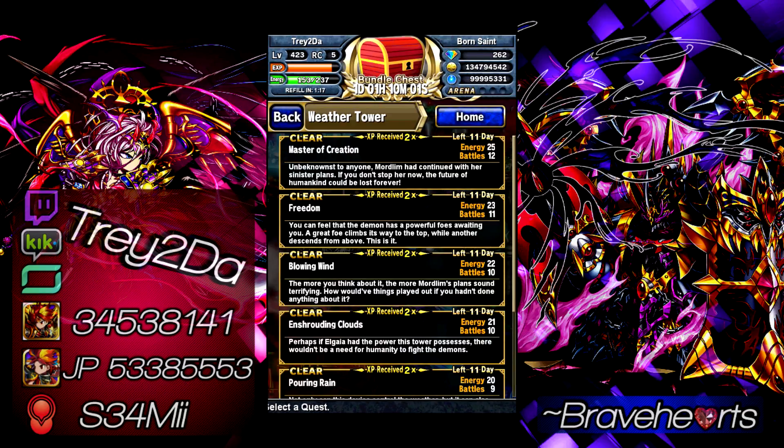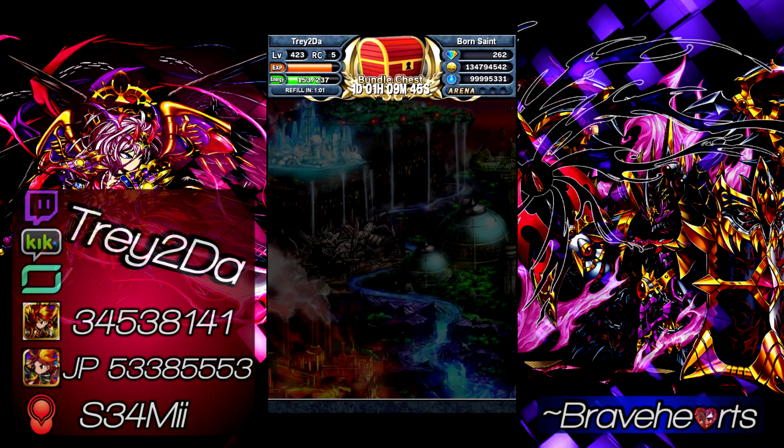What we're going to be getting into today is the boss of this region. The mission is called Master of Creation — 12 battles, 25 energy. Unbeknownst to anyone, Mordlem had continued with her sinister plans. If you don't stop her now, the future of humankind could be lost forever.